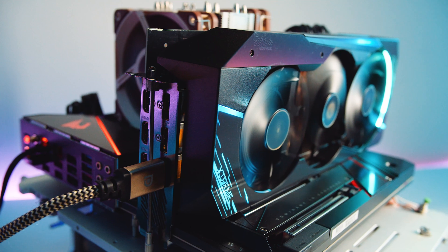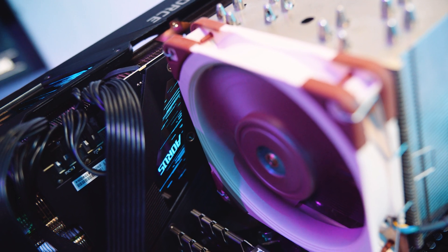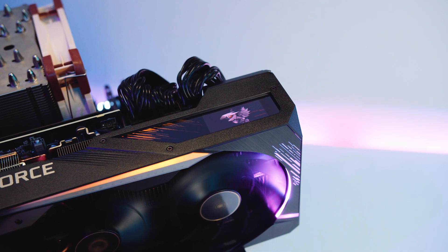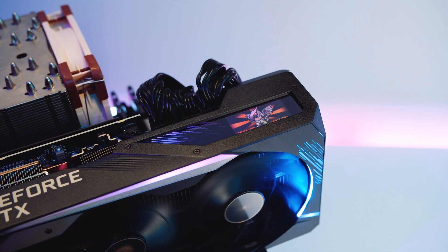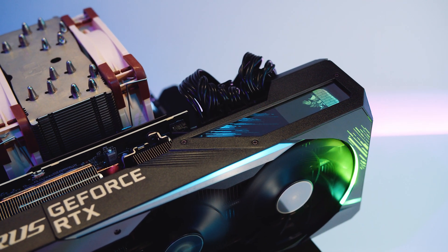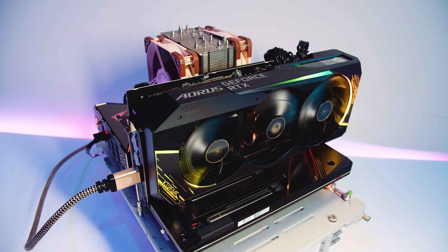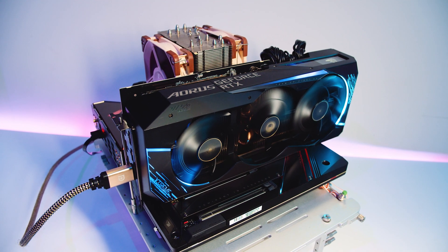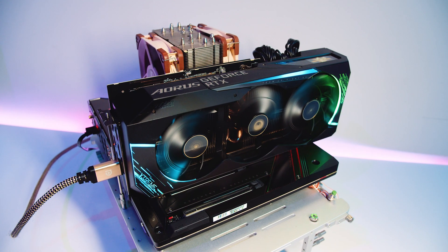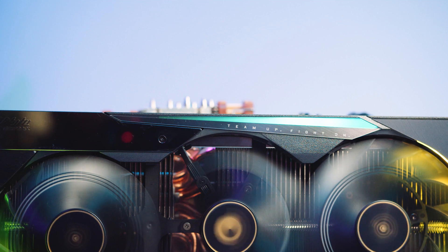As far as what the Aorus card offers compared to the Founders card: you're getting RGB if you're into that kind of thing — there's actually quite a lot of RGB, but the lighting's been changed from the 2080 and 2080 Ti Extreme cards from last generation. You're getting a programmable screen that you can display GPU information on at a glance. You can even do custom images and animations — basically whatever you want. It's a cool feature, but I think it's pretty overkill for a GPU. You're also getting a silent card with zero coil whine. On this open-air test system, you can hear absolutely everything, and we didn't hear this card make a sound at all. They really nailed the acoustics with this card.